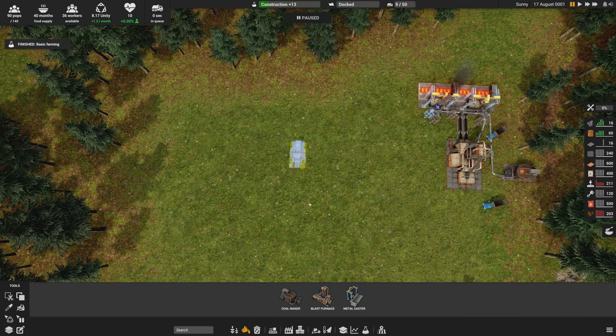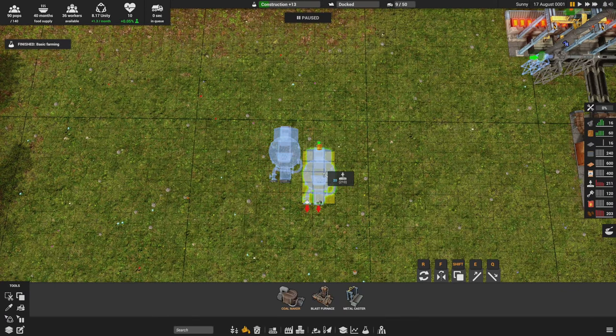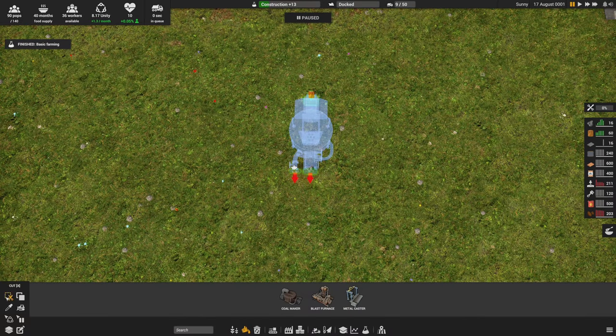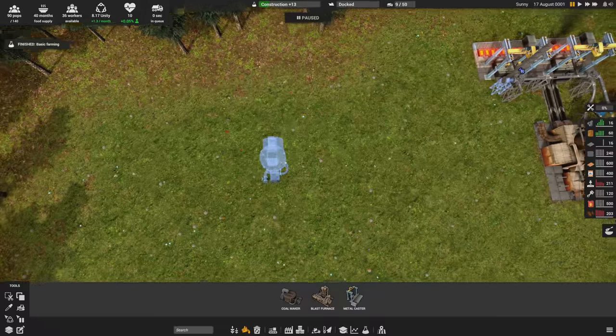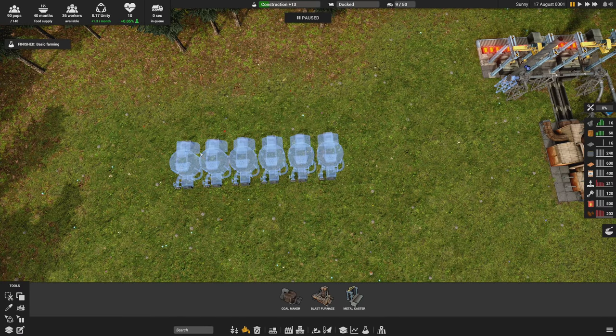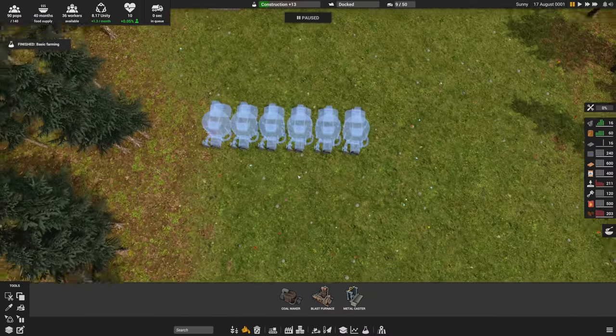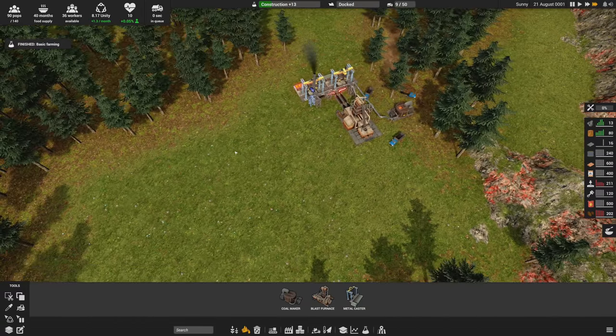There are other new tools now - there's a copy tool, which we already had, but now there's also a cut tool. That's a significant deal. Say you built a coal maker and want it one tile over - before you had to delete it and replace it, possibly forgetting where it was. Now you hold X and just move it wherever you want. It also works in a highlight selection. You can also copy with C and get multiples, then cut and move them all. So much easier to move things around.